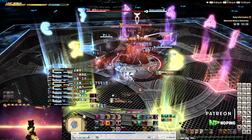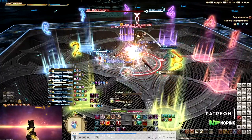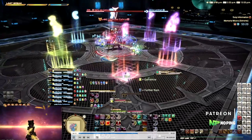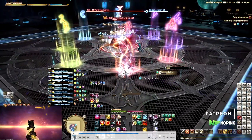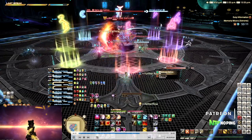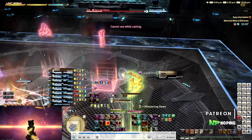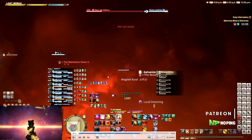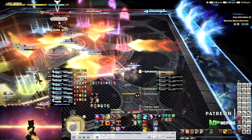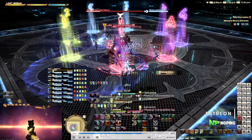Another Citius tank buster — tanks stack together. Then the final mechanic of this sequence is Loaded Gun Shield together with Ignis Est, meaning everybody needs to spread around to their correct positions and get away from the boss. Ignis Est targets a random player again, and mirages also spawn on the outside of the arena. Everybody spreads to positions on the outside of the inner circle, then moves to the safe spot avoiding the mirages and stacks in predetermined healer groups. That's the end of this set of mechanics.